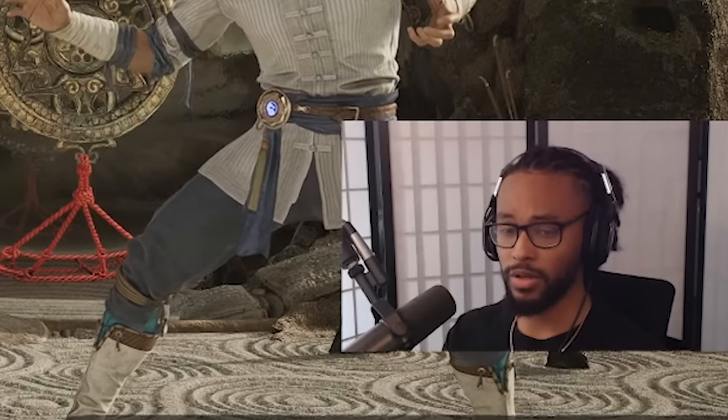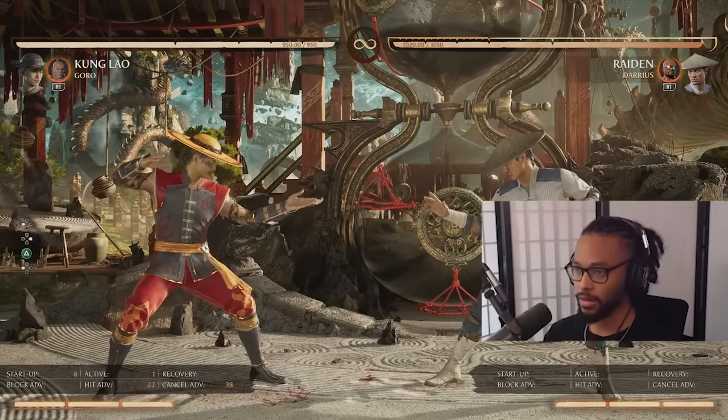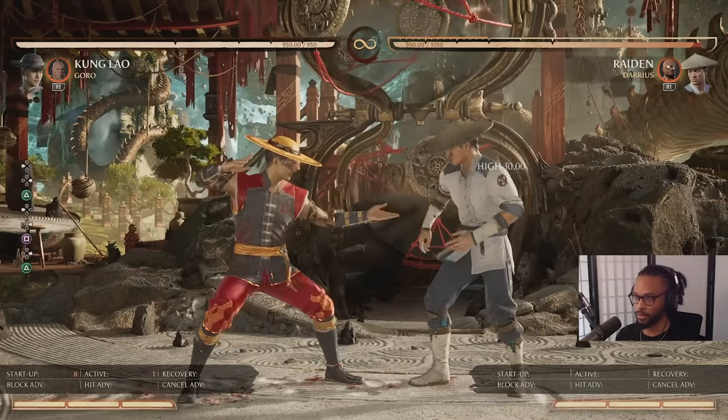All the buttons I'm pretty much using when I'm in a real match with Kung Lao. We got Stand 2 — it's a really good stagger. It's probably going to be one of the buttons you use to punish most things with because it's his fastest button. Well, it's not as fast as Stand 1, but Stand 2 gives you a better combo starter.